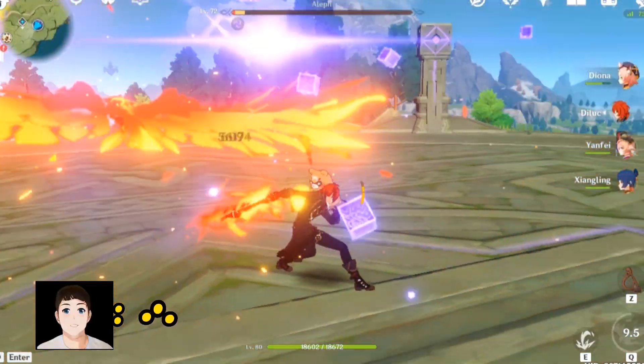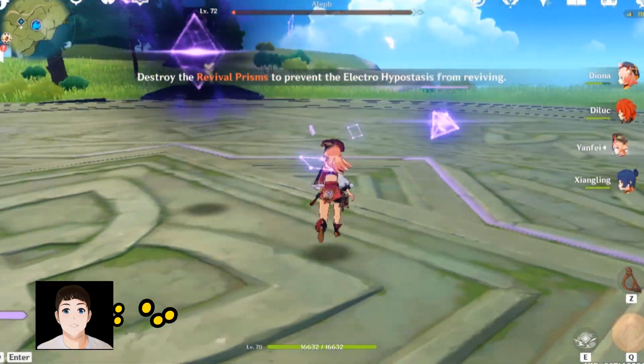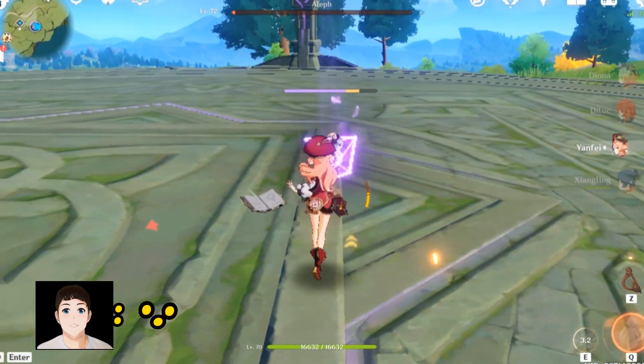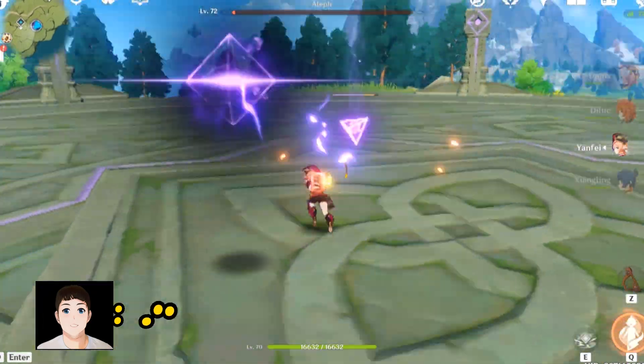Okay, using Diluc's burst now. When the enemy enters this state, three prisms appear. You can only damage these with an elemental skill. Although Diluc's skill is mostly physical, he coats his sword with flame, so that counts as an exception.